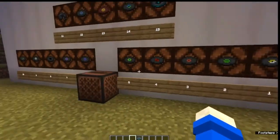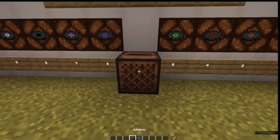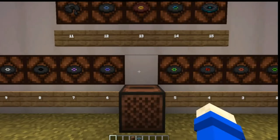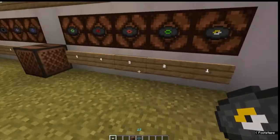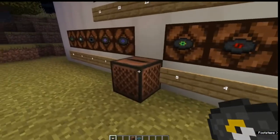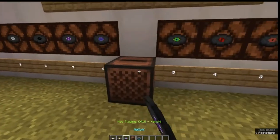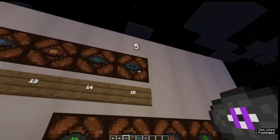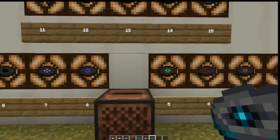The reason they're numbered like this is because of a little-known fact. If you place a comparator out of the backside of a jukebox, the disc you put in it will control the output. So, for example, if I take disc 13, which is labeled 1, lamp number 1 comes on. But if I take 7, lamp 7 comes on. And if I put in 5, or 15, lamp 15 comes on.